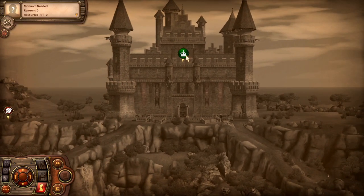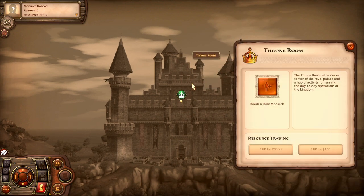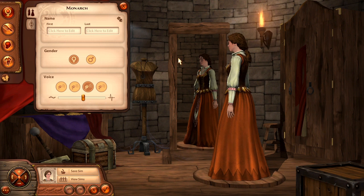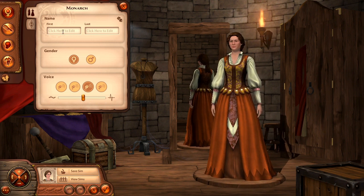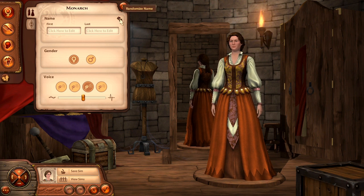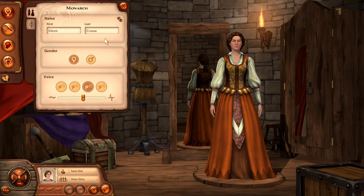The first thing we need to do is click on the throne room because it needs a monarch, so let's create our monarch. We are here in Create-a-Sim. First we need a name — let's randomize. Mauve Nelson... Elene Krauss. I kind of like Elene Krauss. I don't even know if I'm pronouncing the last name right, but let's see about her voice.